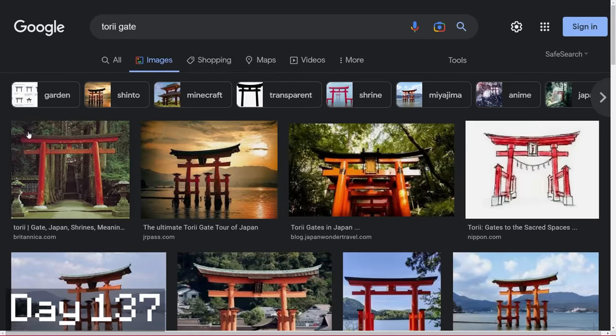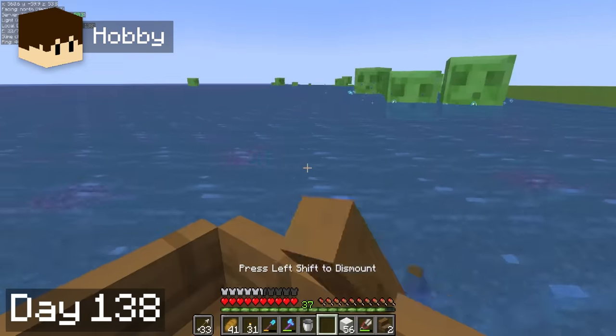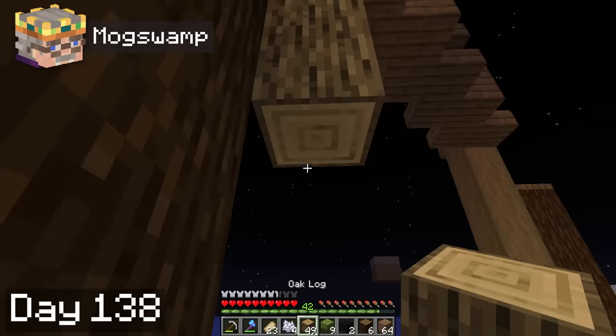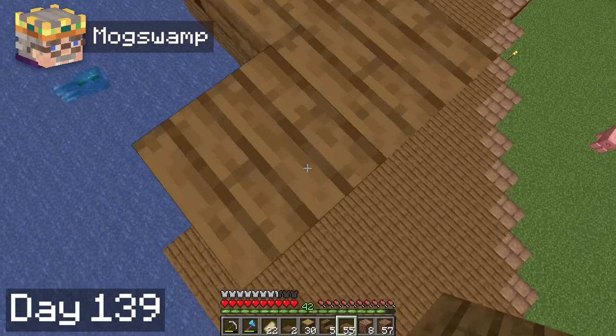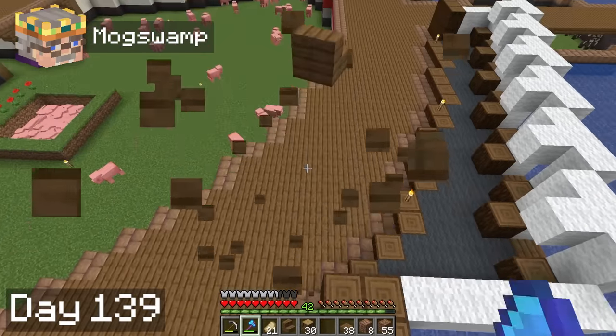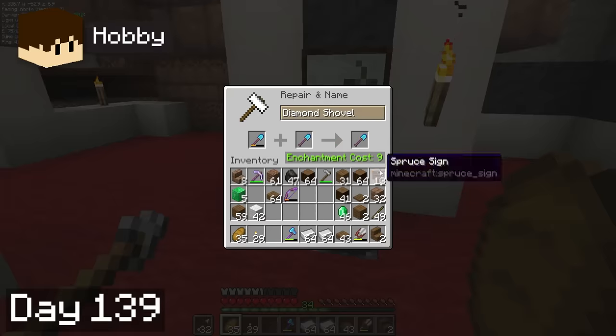I decided to start working on some torii gates to go between the main and side buildings of the hall. On day 38, Hobbie once again expanded our water perimeter a bit to cover the new base expansions, and I switched up the design for the torii gate to use oak wood for a bit more contrast. On day 39, I spent the entire day copying the gate to the other side of the base and failed about 5 times in a row because I refused to take any screenshots for reference. Meanwhile, Hobbie got an efficiency 5 shovel, and in honor of our last video, named it The Big Dig.